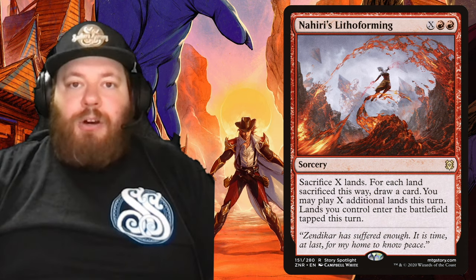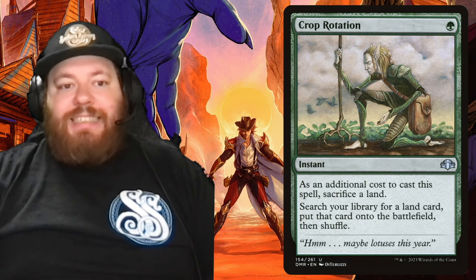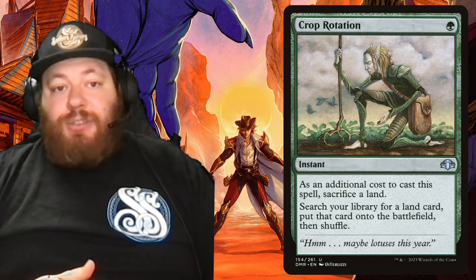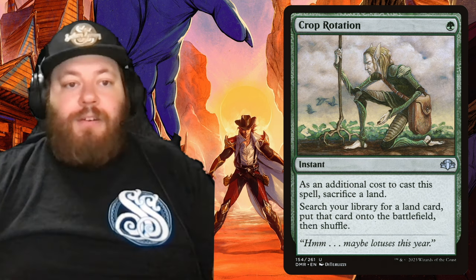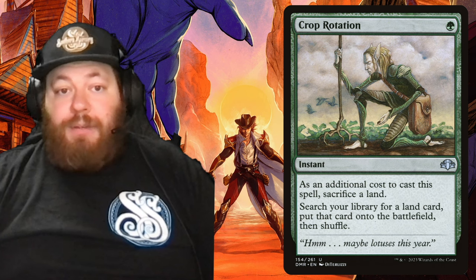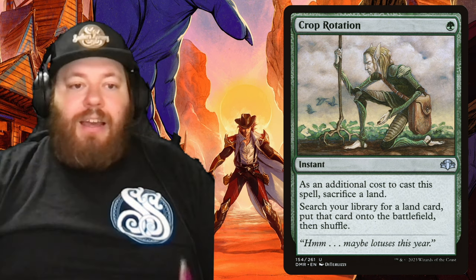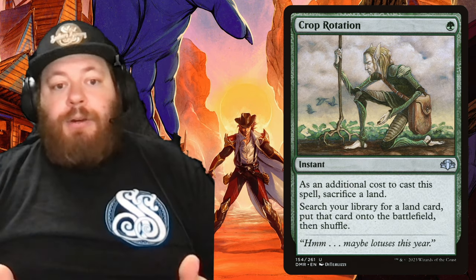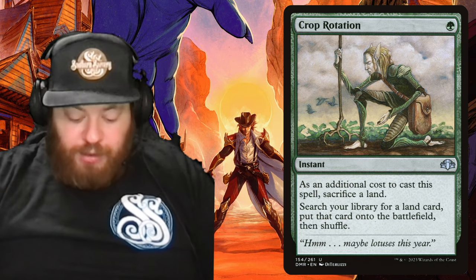Now into instants: Crop Rotation — one green for an instant. When you play it, sacrifice a land — there's your land in the graveyard trigger. The cool thing is you can tap a forest, sacrifice that tapped forest, float the green mana, then search your library for any land card — no restriction — and put it into play. So for one green, you get a double payoff: land in the graveyard and a landfall trigger, and you're probably getting a desert on top of it. For Crop Rotation, I removed Electric Revelation.